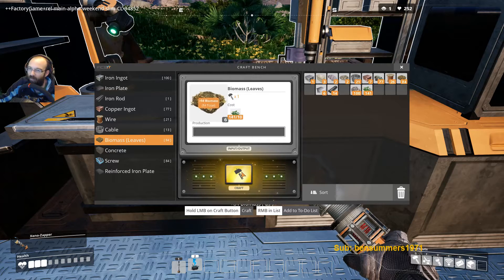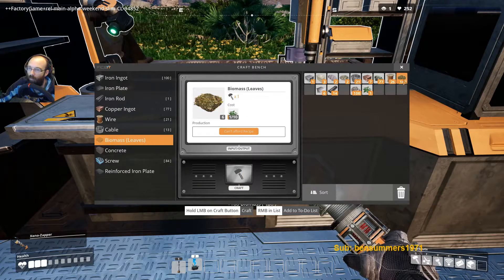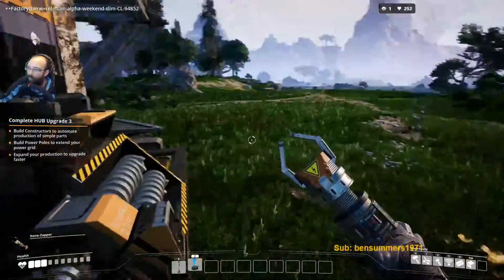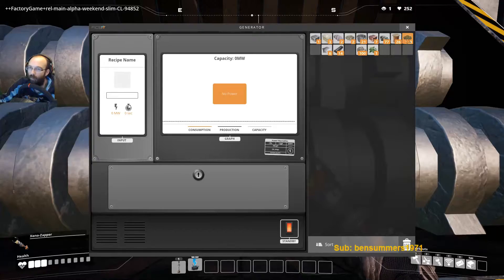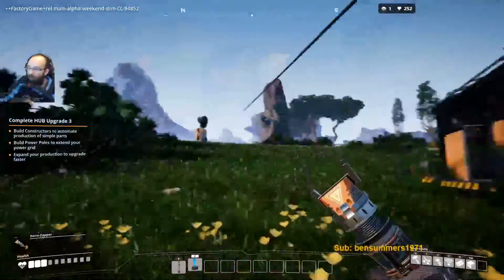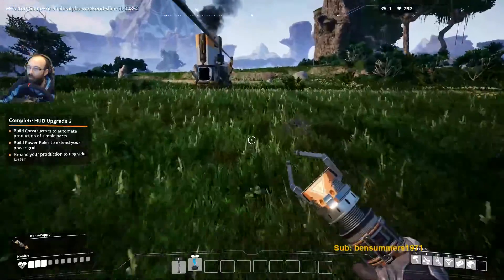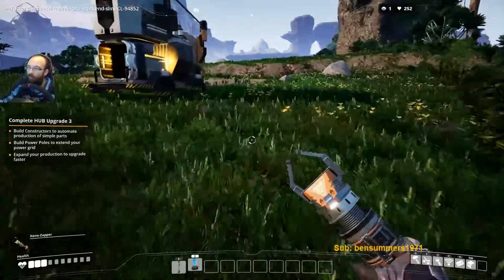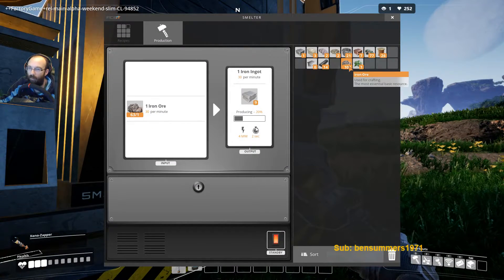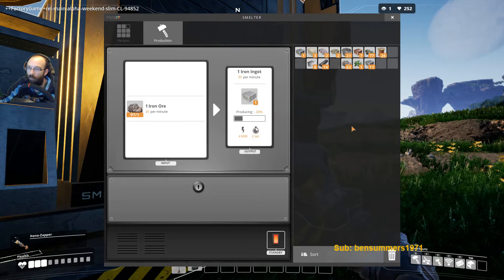Am I gonna sit here? At least that was quick. Biomass. So you are now making... We're now automatically smelting. Ironing goes.